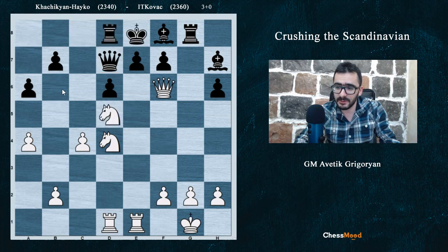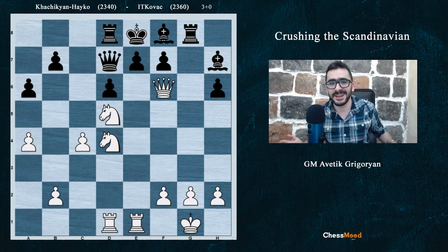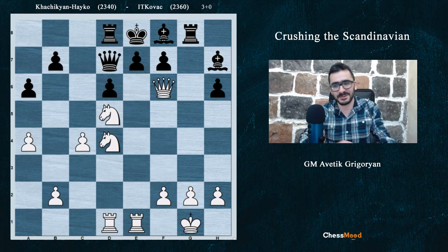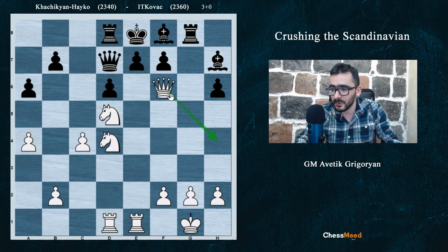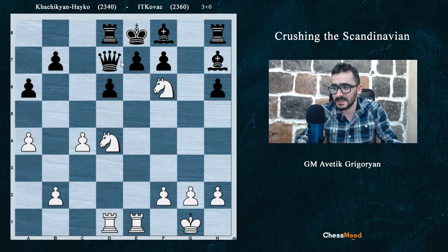After Nd5, Black played Rd8, avoiding Nb6 and losing the exchange. And here, Hachigan found the super move — a shocking move. Long time I didn't see such a nice move. The idea is that if the queen were not here, Nf6 would be a very nice checkmate. Qh4, Qf4 — somewhere with the idea of Nf6, all looks good. But Hachigan found the better thing: he played Qh8! Super move — Nf6 checkmate is coming, and Black's problem is that the h7 bishop is just trapped. Black also wants to take this bishop, but the bishop cannot move because g8 is hanging. Nf6 checkmate is coming — Black cannot take it because of Nf6 and a smothered checkmate.